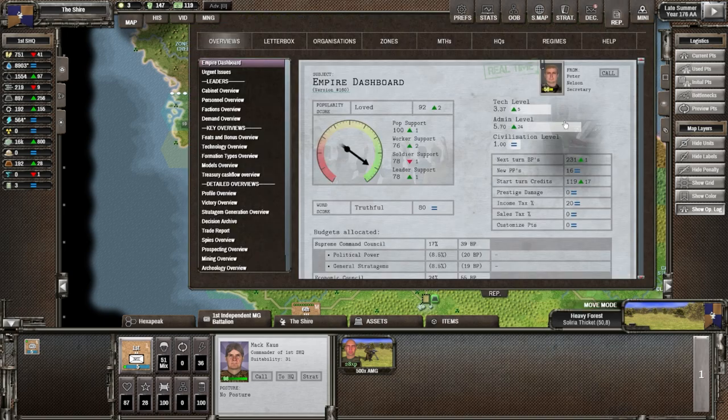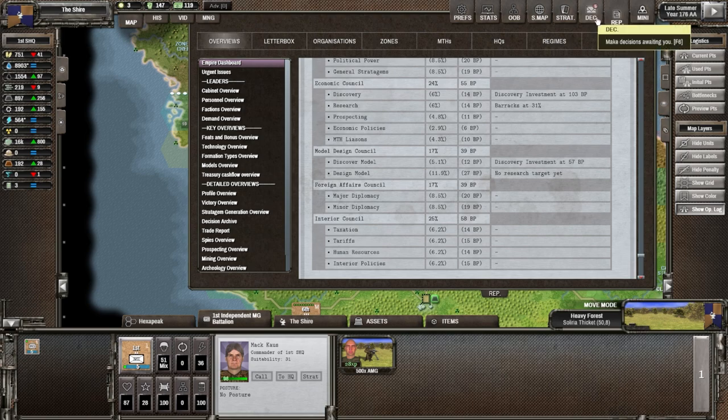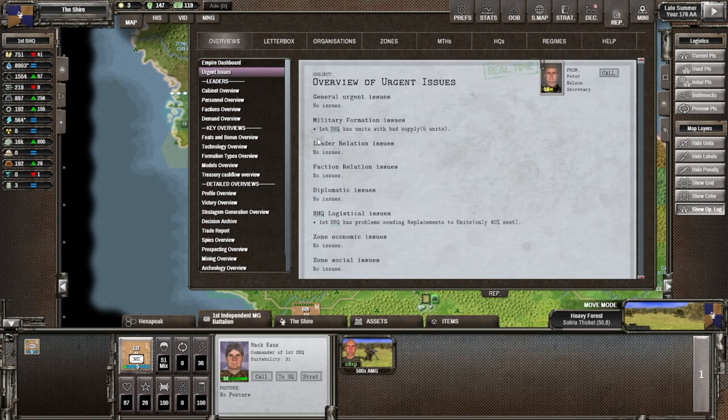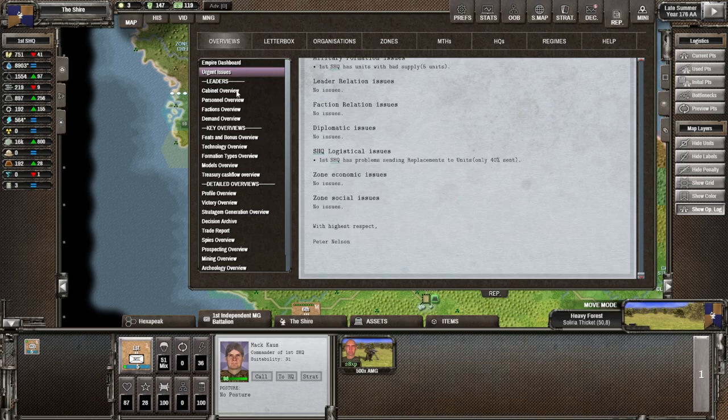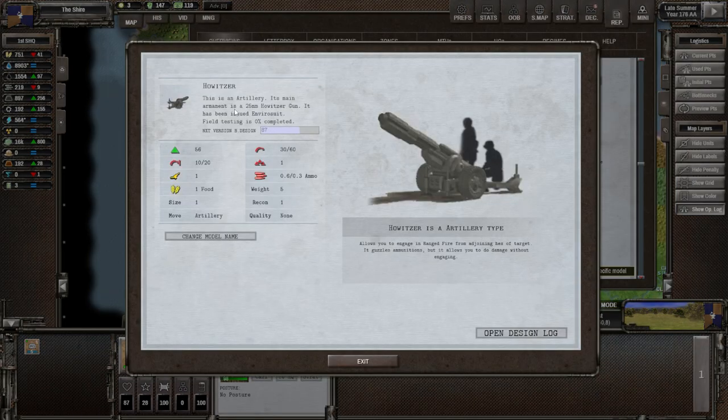Per the dashboard, we're gaining 231 BPs every turn. There will be a decision to set up a new council. Looking at urgent issues — nothing major; bad supply for five units, which a road would help. We couldn't send replacements to one unit, only 40 percent sent. Going to the models, we have a howitzer — the 25 millimeter howitzer gun. It does 30 damage against soft targets and 10 against hard, and can engage in range fire to soften enemies up, reducing their readiness and entrenchment.